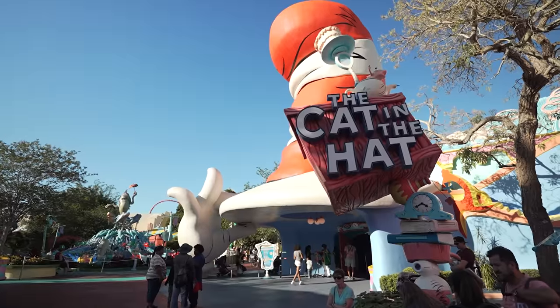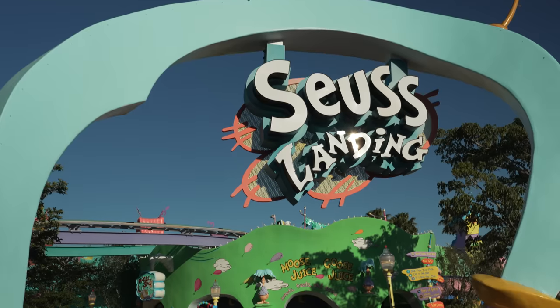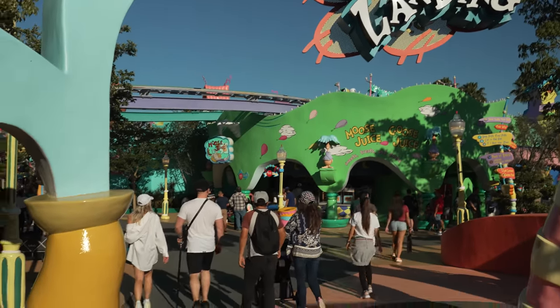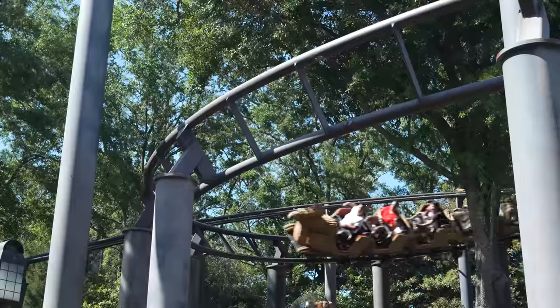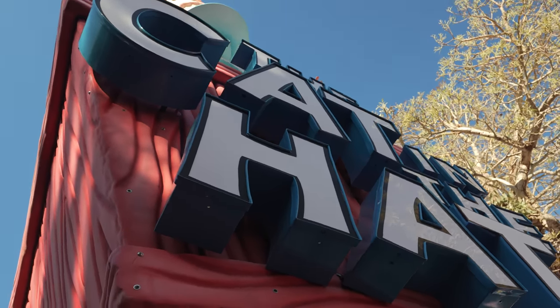The next attraction in third place is Cat in the Hat. Now, this is a kids ride and you might say we shouldn't put kids rides on this list just because they're not made for us. We had comments on our other videos about that, but we disagree. We understand there's a need for kid-centered attractions — some of them, like Fly to the Hippogriff, we're big fans of. Others, like Cat in the Hat, don't do it for us. One of the biggest complaints is the animatronic characters — specifically Thing 1 and Thing 2, which people describe as more nightmare than kid-friendly.